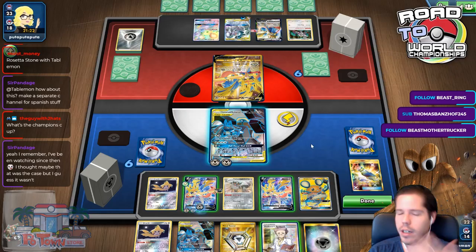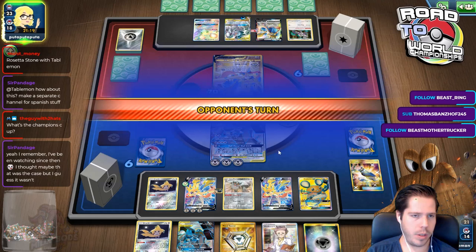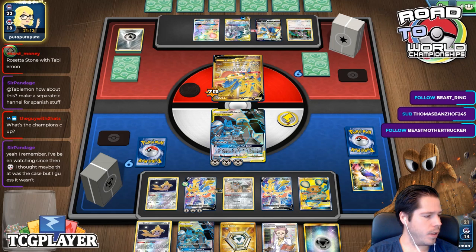I can knock out this Seixian next turn with my Lucario, so I'm definitely going to power up. Overall it's tough — it's not as straightforward as making a separate channel or just making the content.